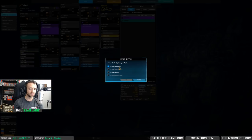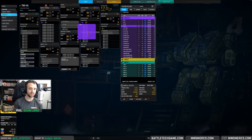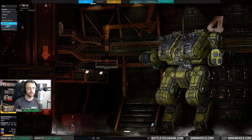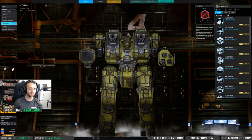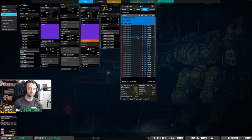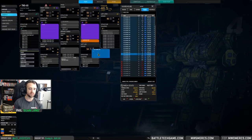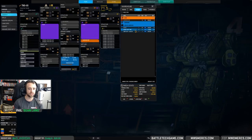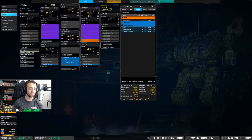This is going to be a fan favorite — dual AC20s is also capable. Now if you take ECM you have to do a standard engine, which is perfectly capable. A 300 engine — you could easily fit four and a half tons. You could strip this arm, fit a few more tons. You at least want to take one if not two jump jets, and you can fit some ammo, drop some armor off the arms.